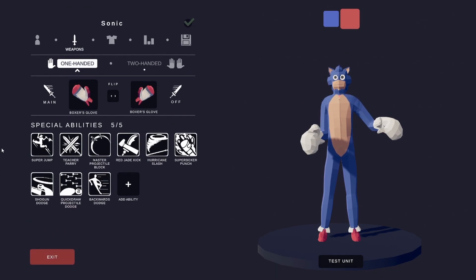For special boots he's got Super Jump, Teacher Parry, Mashable Jethal Block, Ratchet Kick, Perking Slash, Super Boxer Punch, Shogun Dodge, Crudeo Jethal Dodge, and Backwards Dodge.